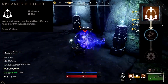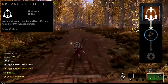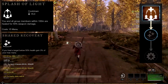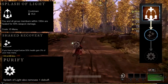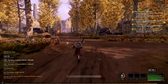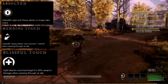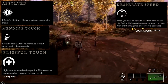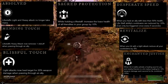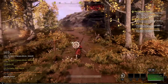The third active skill is called Splash of Light. With this skill, you and all group members within 100 meters are healed for 50% weapon damage. The first chain passive skill linked is Shared Recovery and the second is Purify. The other passive skills in this specialization are: Absolved, Mending Touch, Blissful Touch, Desperate Speed, Revitalize, Enchanted, Justice, Sacred Protection, Intensify, and the passive ultimate Divine Blessing.